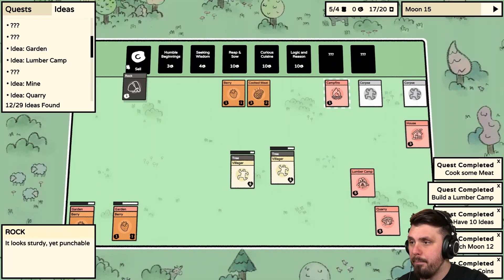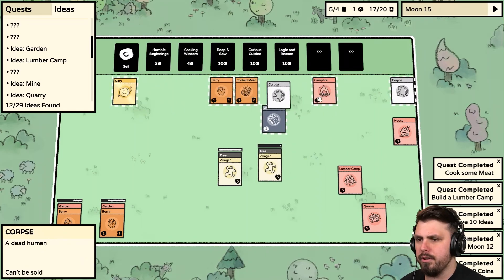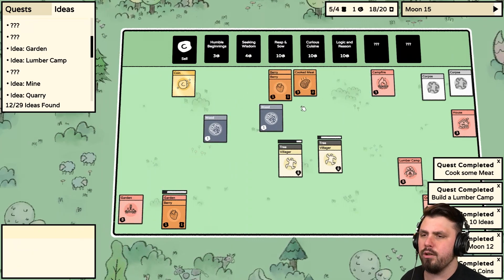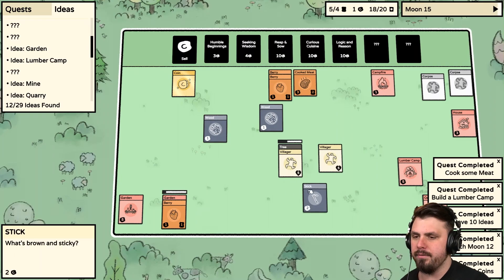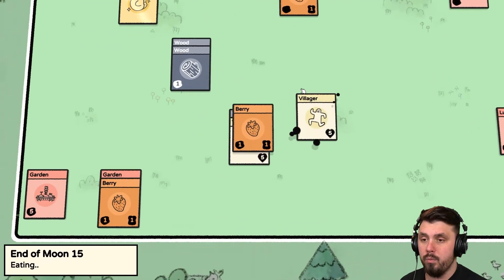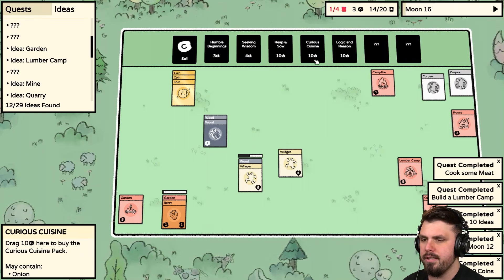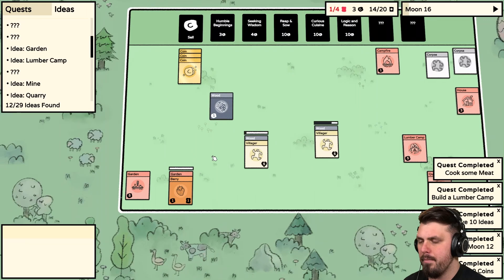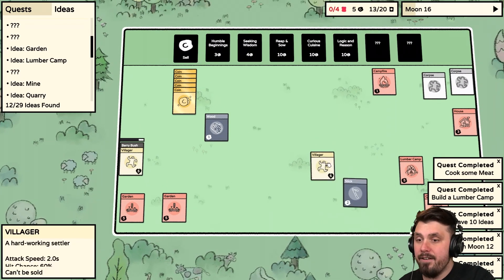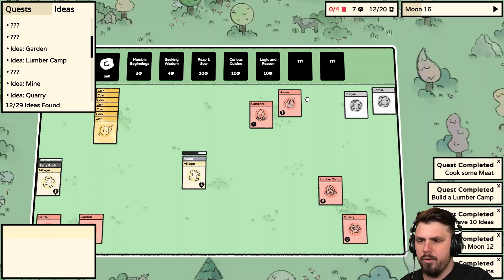We need to move both Villagers onto the Trees to get some Apples. We'll sell the Rock — who cares about a rock. Let's put someone on the Wood and Meat — we're going to lose someone. We'll sell these and get them on the Wood. Do we have enough food for everyone? We're in a good spot. I want to save more money because I want to cook more things — I want to cook the Onions. Come on Garden, I believe in you! Berry Bush — it's like Soil but permanent. We have seven coins.